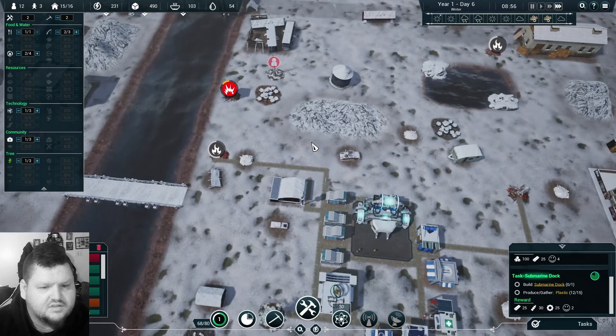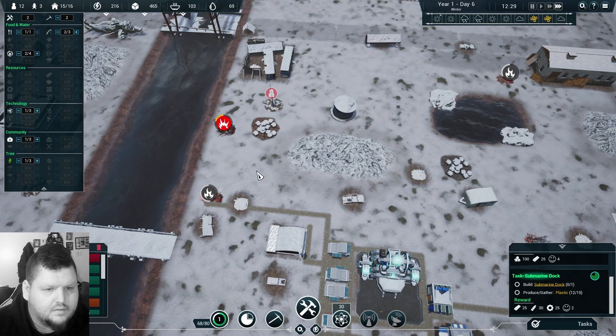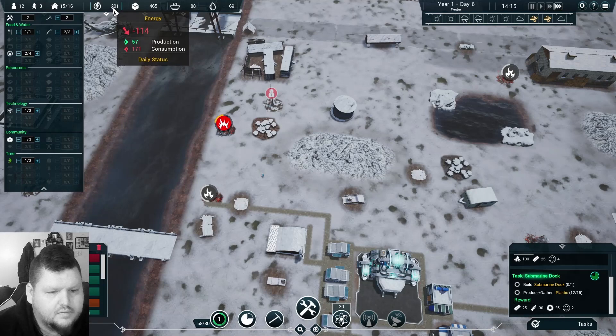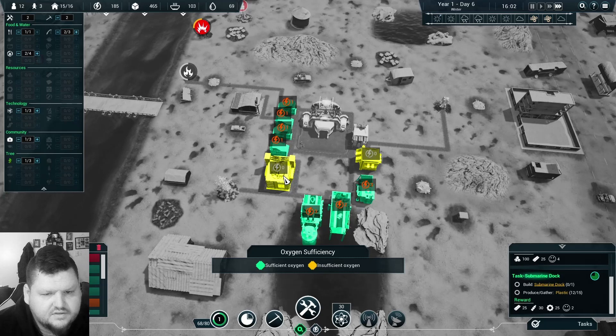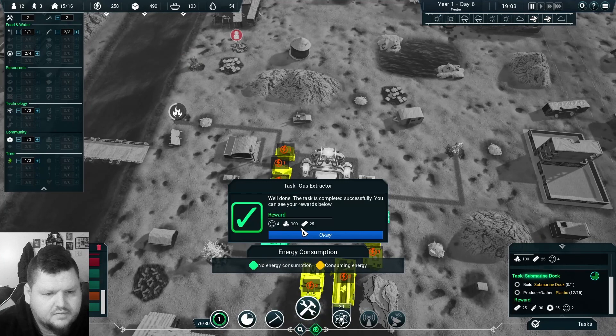We have one person constructing — let's go ahead and do two just to get that done quickly. They use the road, so that's good. Maybe that'll ease up our energy woes. Let's see who's using the most oxygen — insufficient oxygen in these two buildings. That's not good. What about power — task gas extractor? Okay, cool.